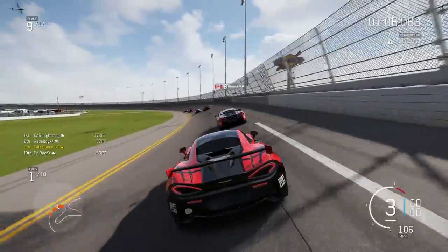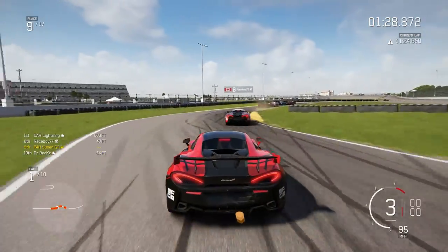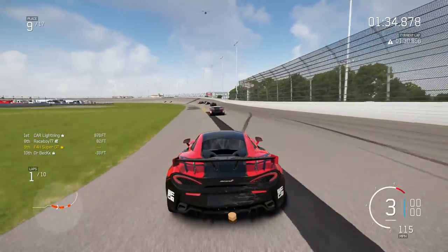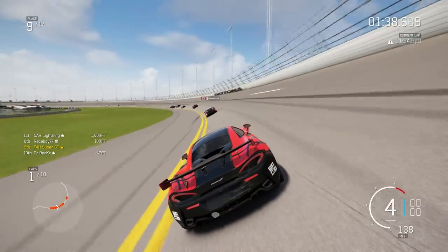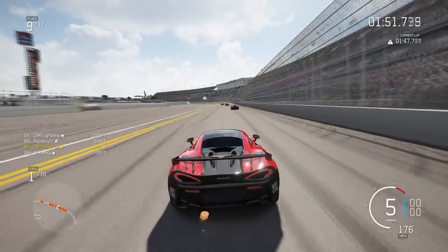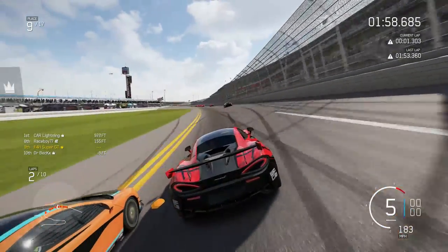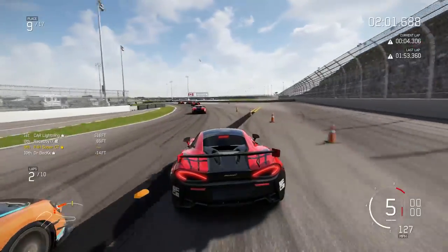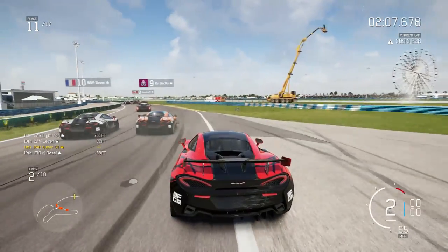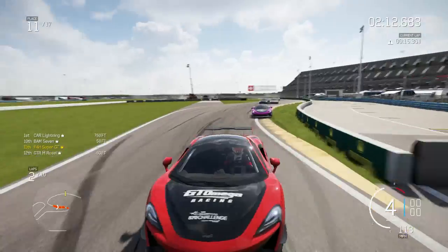At the front, Car Lightning is leading with Van Mazik chasing him down. I have a poor run through the bus stop chicane, and Race Boy opens up a good hundred feet on me. I'm going to fast forward because not much happens on the oval — it is just flat out. I don't think I had quite the right setup. Dr. Bex, probably with less aero, managed to get better slipstream on the oval. But then I go a little bit too deep on the brakes, and that lets two of them through — Bex followed by BAM7, sending me down into 11th.